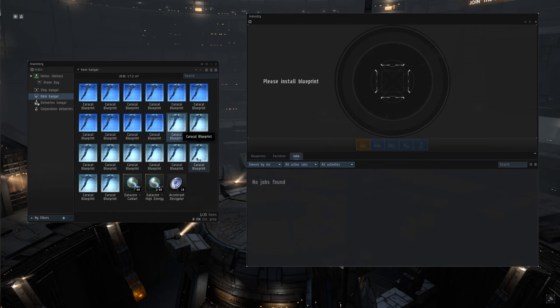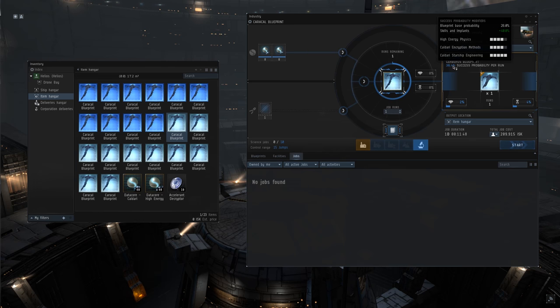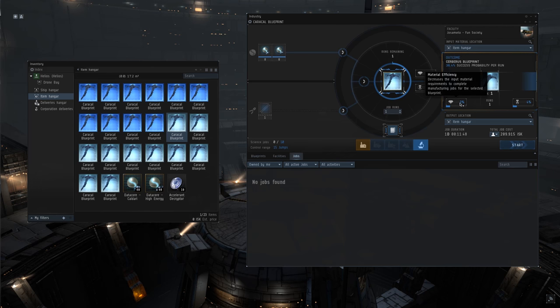Let's take a look at the invention process. I'm going to use a blueprint on one of these, and we're going to go through all the different options on this industry window. The first one is the likelihood of your success, which is — as you see here — mostly determined by the skills that you're using, but also the decryptor is going to augment that. You're also going to see here the blueprint material efficiency and time efficiency at output, and as we plug in decryptors, you'll see that change as well.